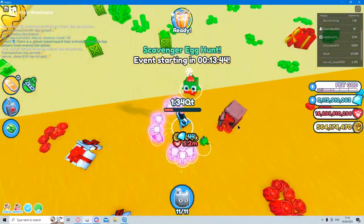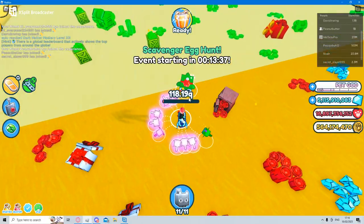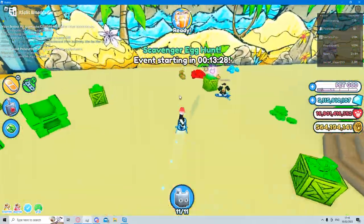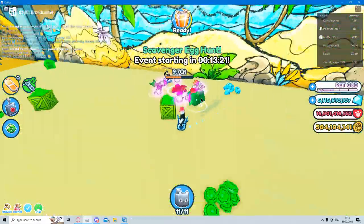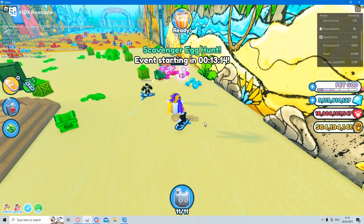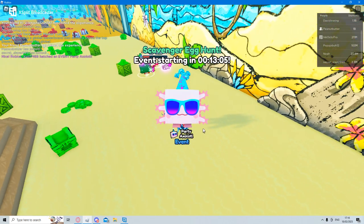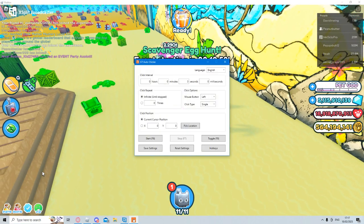They're probably going to add a different world or maybe some bug fixes next update. This is going to take a while - I might have to do another video. Let's open up the Hype Gifts while we're waiting. I'm going to open it and not look. I got an axolotl - if only it was huge! Get the auto clicker out. Get ready to click on it. There is a limit to how many you can click it, but a normal person clicking will never reach that limit.